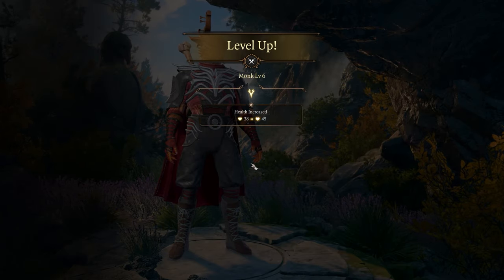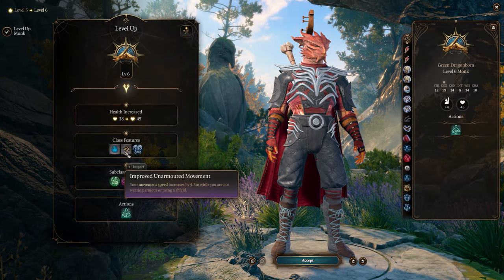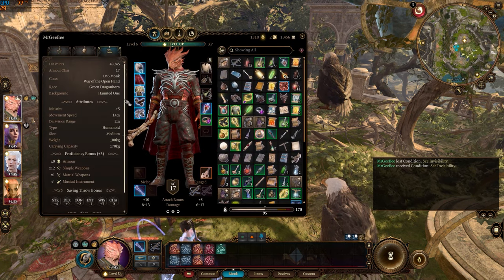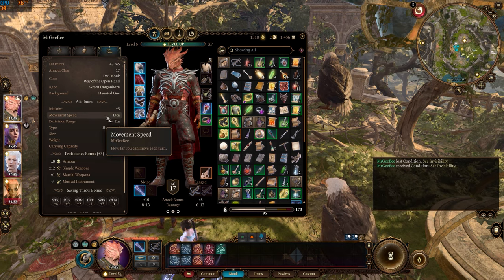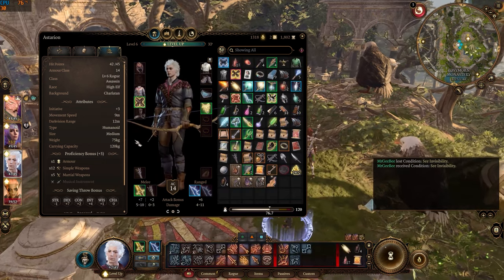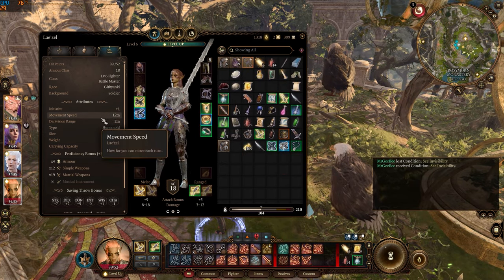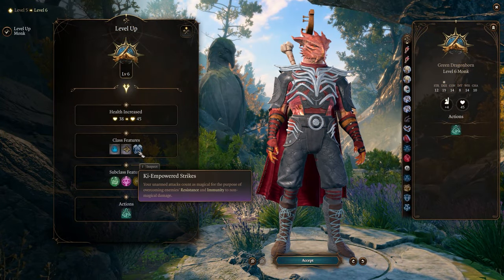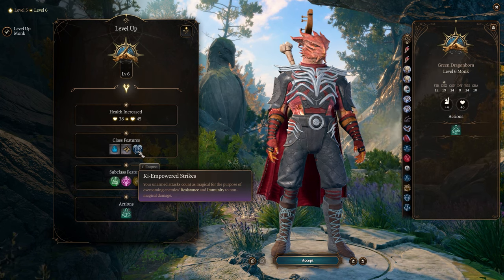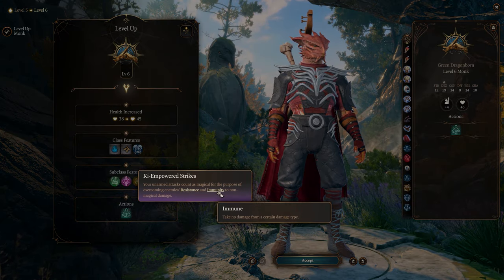At level 6, the monk gains another Ki point for a total of 7. The class feature Improved Unarmored Movement increases their movement speed by 4.5 meters when not wearing armor or using a shield — at this level, the monk can move 14 meters per turn, compared to Astarion's 9 meters and Lae'zel's 12 meters. Ki Empowered Strikes changes the damage type of the monk's unarmed strikes from non-magical to magical, enhancing their effectiveness against creatures resistant or immune to non-magical attacks.